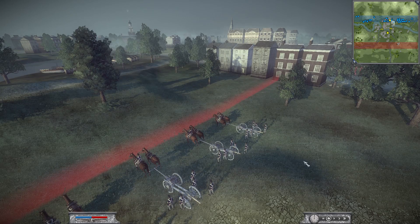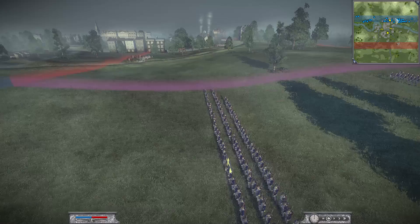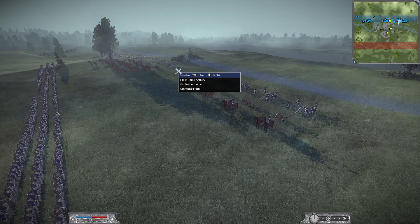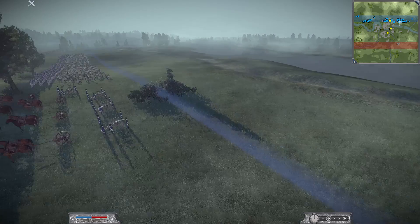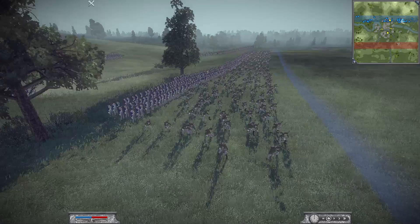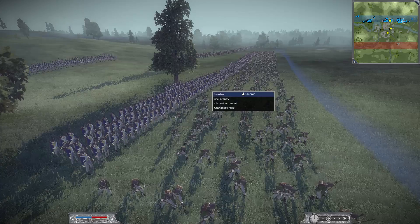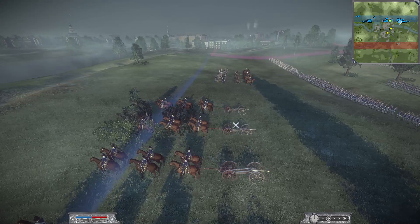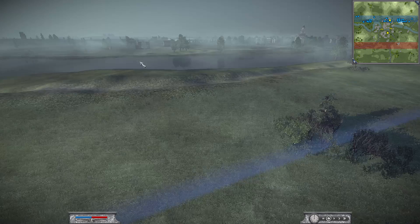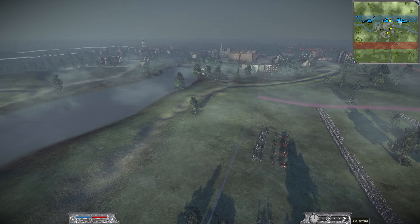Sweden's no major faction so it doesn't have many options. We're going to watch the Swedish gameplay. Lots of line infantry, cannon over here. The British have brought nine-pound foot artillery and five-pound howitzer. On this side we've got 12-pound artillery — that's quite good — and six-pound horse artillery. I always bring some horse as well because it's good to get onto the battlefield quickly.